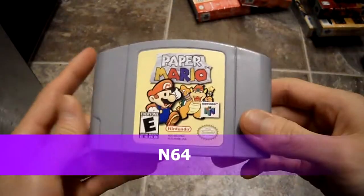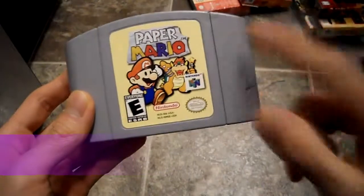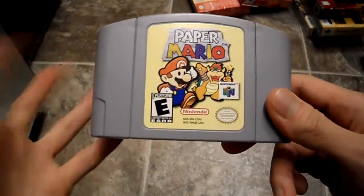Alright guys, today I'm going through the N64 games that I don't have boxes for. I do have a manual for Paper Mario somewhere, and I do have some of the boxes, I just can't find them.